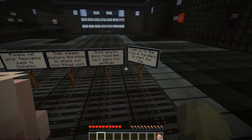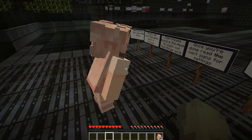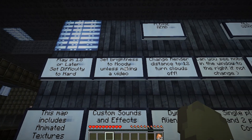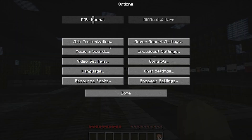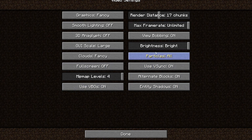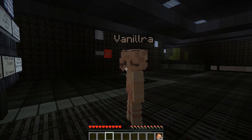Welcome to the starting area. Please set your resource pack to Isolation, then please explore the room to check out how things work. Once you're done, read the next signs for settings, then go to the room at the back to start the map. Are you sure? Playing 1.8, yep. Set brightness to moody unless making a video. Difficulty hard, playing full screen, FOV to 80. Animated textures, custom sounds. Set your brightness to moody.